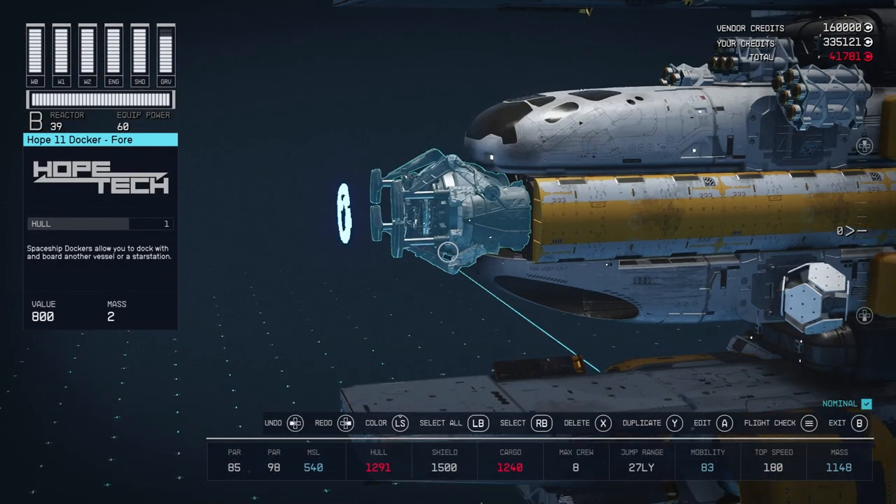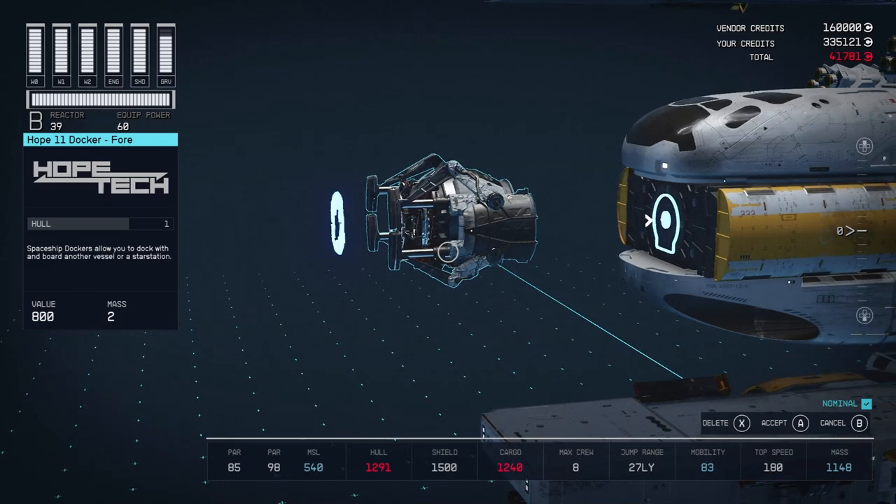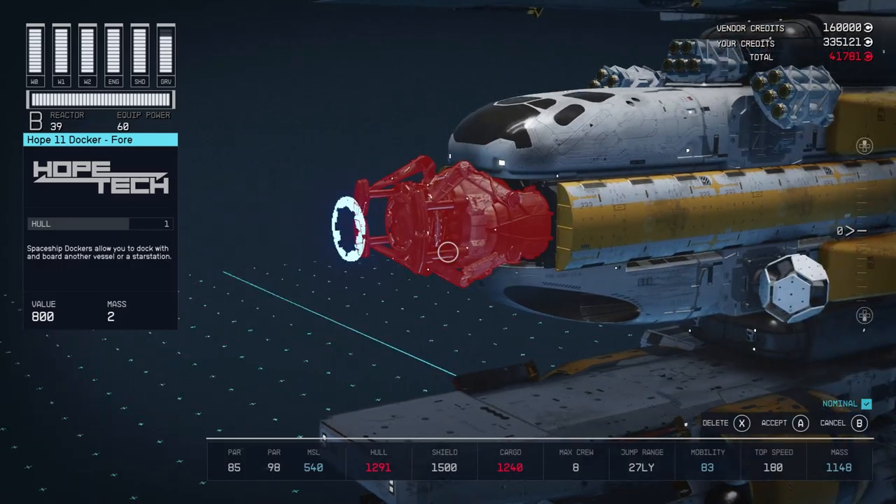I think it looks pretty good if you're into the front docker look. This trick will work with multiple pieces. The thing about this HOPE docker is it has no variants and it can't be flipped, so you can't use some of the other tricks to attach it.